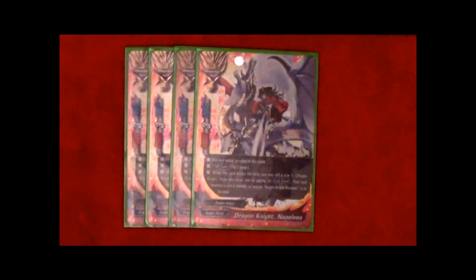First up is Dragon Knight Napoleon. He is a size 3, 9k power, 3 critical, 7k defense. His call cost of 3 gauge allows him to have the ability that when he enters the field, you may call a size 2 Dragon Knight from your drop zone by paying its call cost. That card becomes a size 0 as long as Dragon Knight Napoleon is on the field.